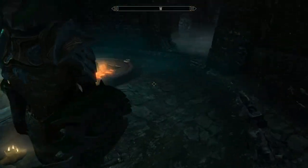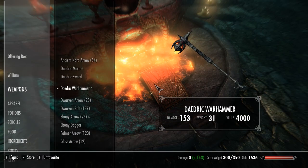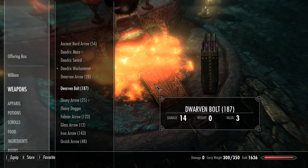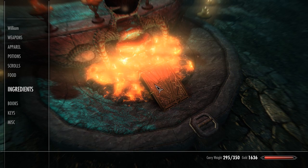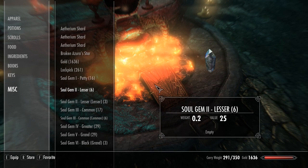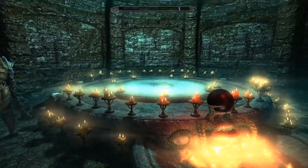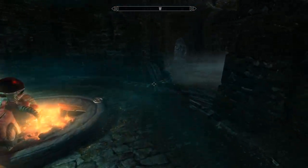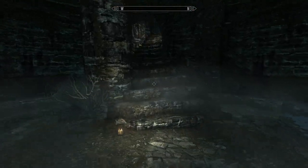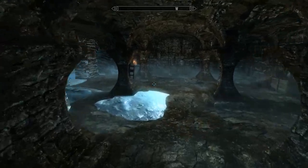And start working in the Atronach Forge. This should be the last piece - we want to put in the Ebony Dagger followed by everything else. It's the last Daedra Heart that I have, as well as the last Centurion Dynamo and a Black Soul Gem. Now I almost have a full set of Daedric equipment.